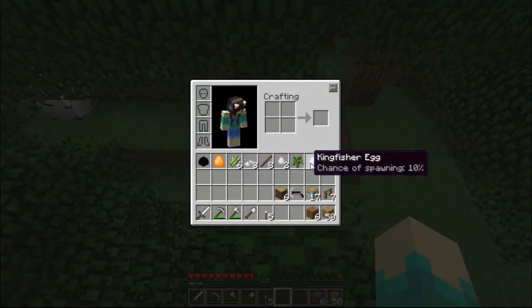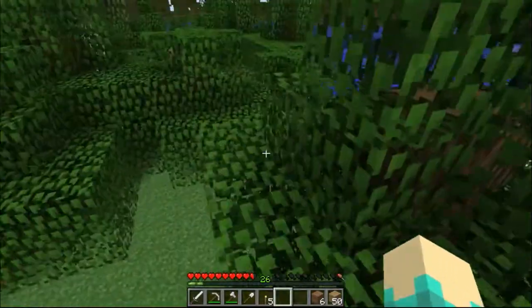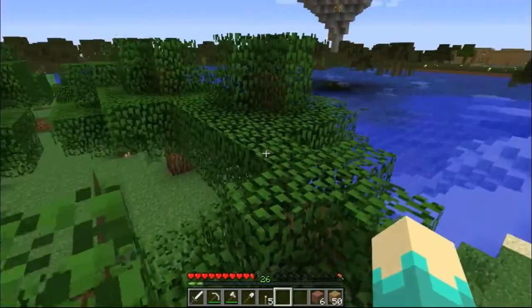Kingfisher egg! You can watch them and they'll dive into the water and get fish out of the water. It's really cool — you can watch them with the fish in their mouths.